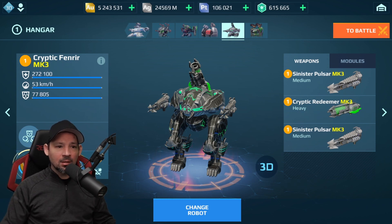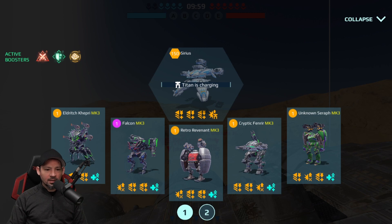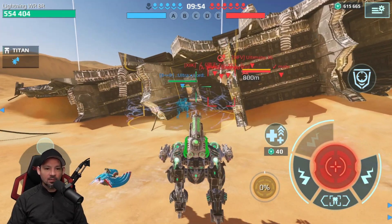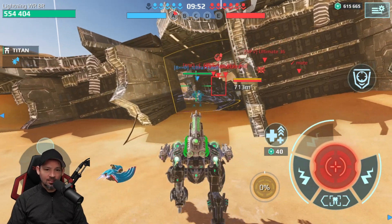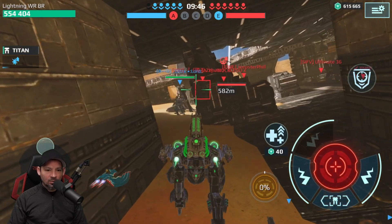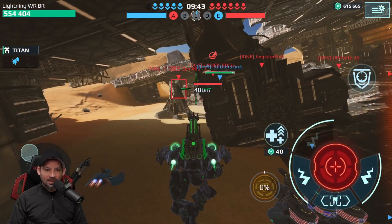Don't forget to like and subscribe and watch the entire video. We'll go over the pilot skills after the gameplay. I'm going to drop him in as my first robot and head to the center beacon. We want to make sure those enemies cannot take the center — we're going to grab it and try to hold it from them. We do not want those red guys to get it.